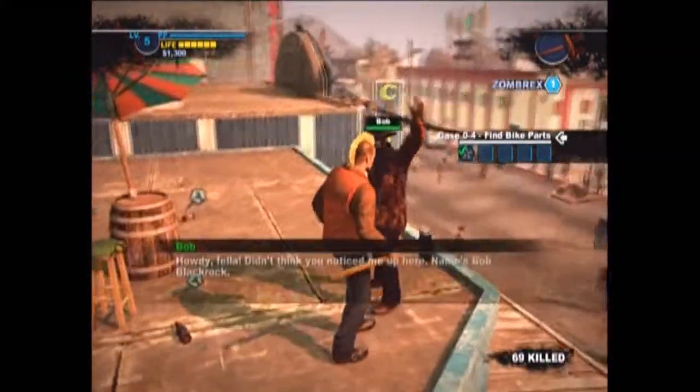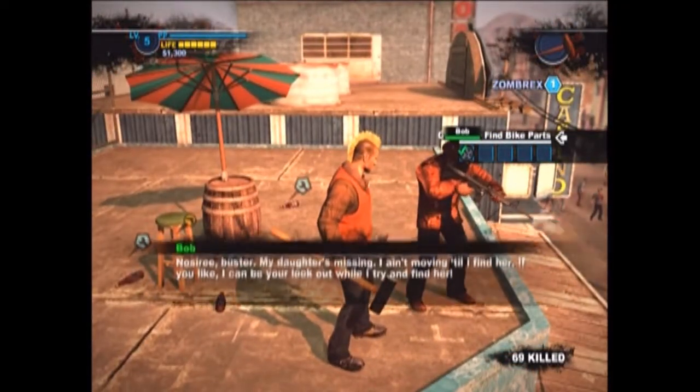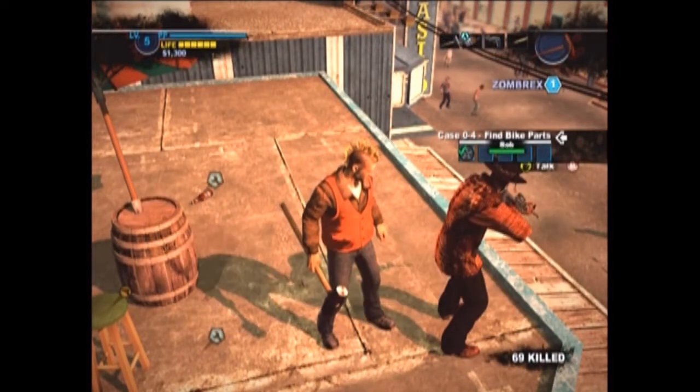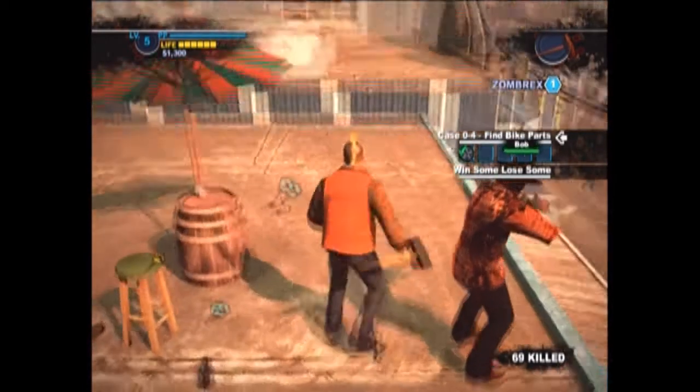Talking to him a bit — he's going to say he sees people in the bar. Just keep talking and make sure you listen to everything he says. He's going to give you a case to go find.